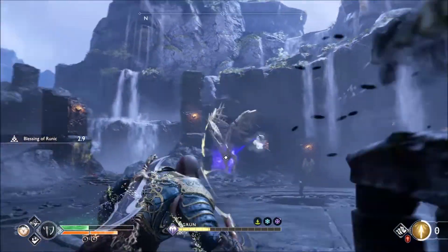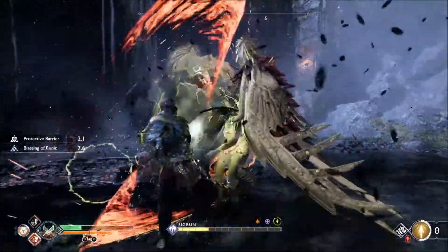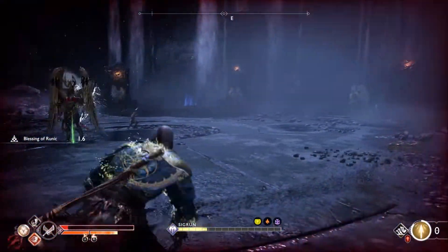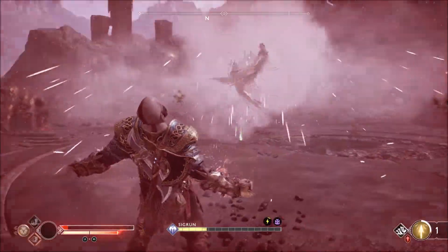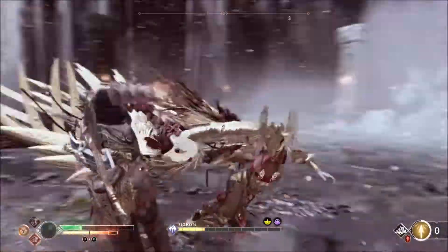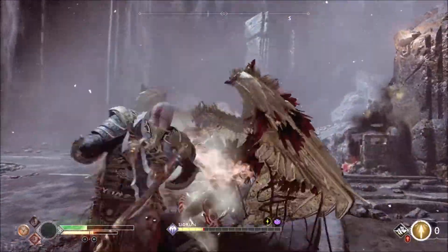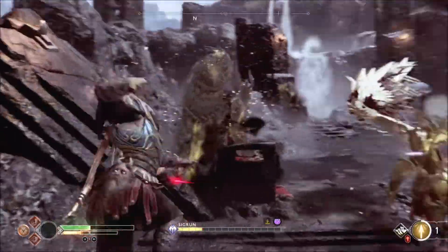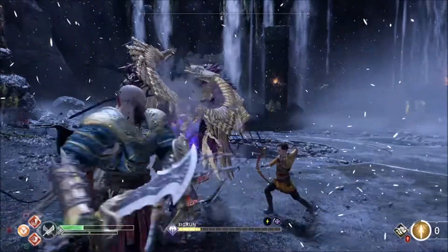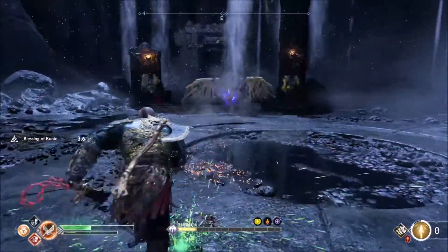If she's flying and you can get a shot at her with the axe — for me, I'm just not quick enough to get that off. She really got us there while we kind of missed our runic. We use Spartan Rage when we're out of health, so it's like a health regeneration thing. It's not actually very effective at taking her health out, but it does restore our health. As our Spartan Rage meter runs out, we should get away from her and set up our next runic attack with the weapons.